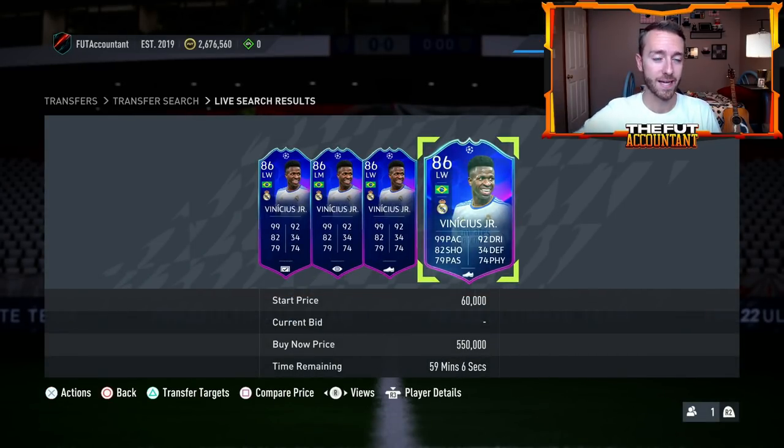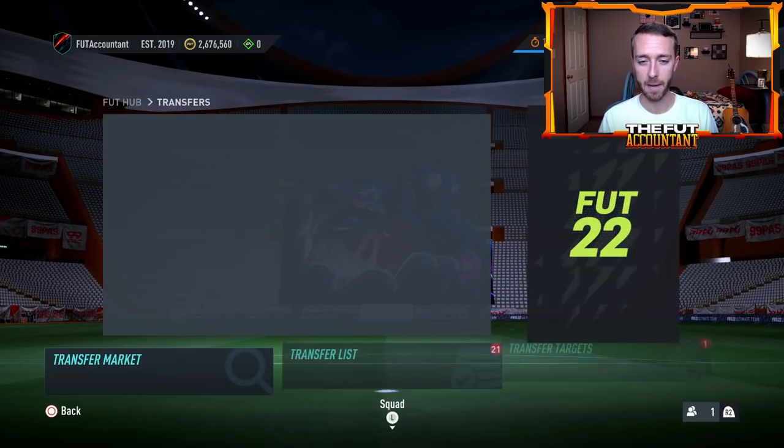It all depends on the price of the SBC as to whether these cards bounce back. Fodder is not super expensive but we'll have to see since this Player of the Month will probably be available for at least 20 days. Not many Player of the Months have been super good value for big name players this year. I wouldn't expect this Vinnie Jr SBC to be anything less than 800,000 coins, but I think that's in a range where a lot of people might craft it. Then there's also a Premier League Player of the Month SBC - the Salah POTM voting has ended, so I think we're looking at either Jota, Cancello, or the favorite, Trent Alexander-Arnold.